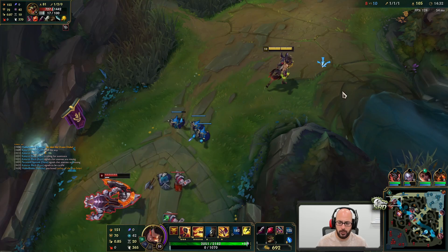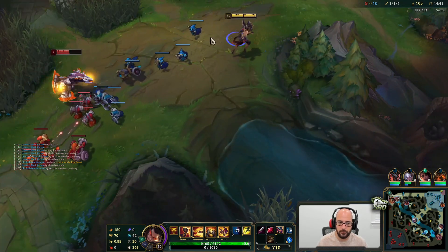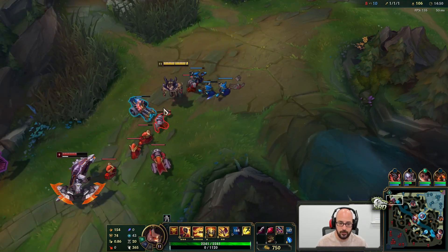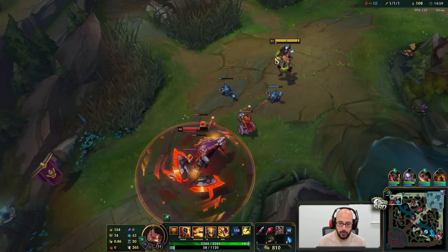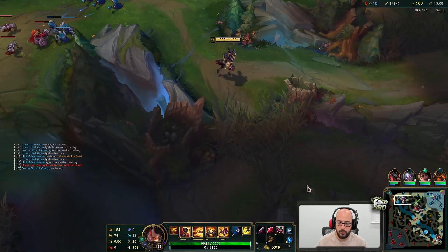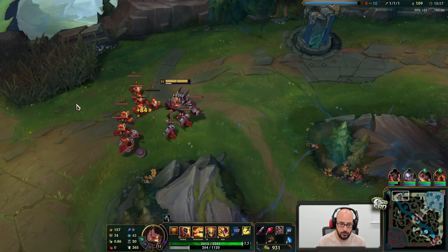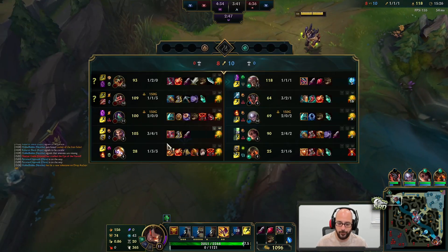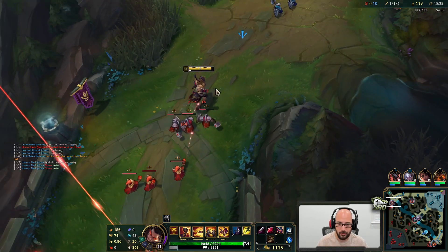They might be coming top, I'm sitting back a little bit. One more minion and I get level 11. This guy is really weak — like half HP right now. Anytime I use this Fury like that I should be a lot more comfortable. I normally play Stridebreaker on this champion for the dash — dash into E-pull. I'm a big fan of that, that's why I like Darius. Stridebreaker dash is great.